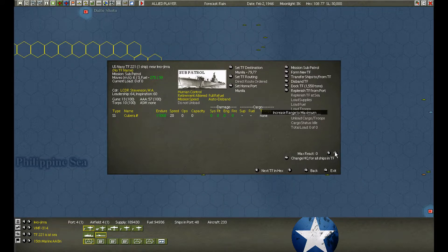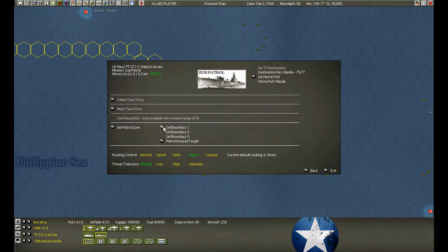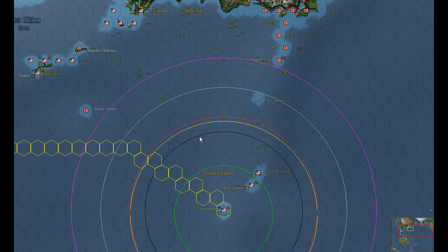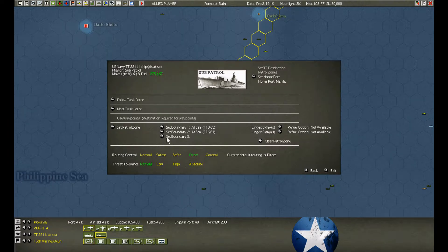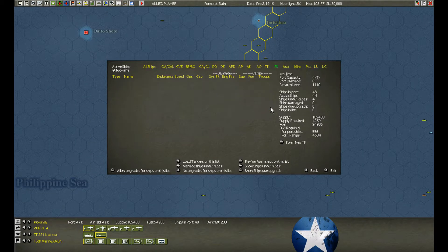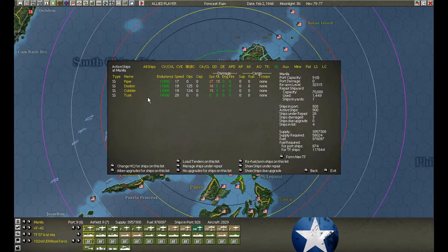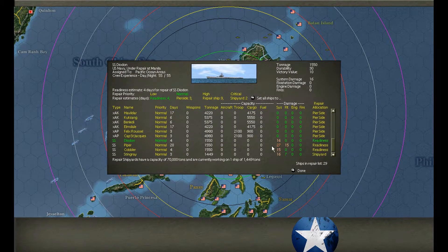Always reset for Manila because that gives us a little bit of cushion. If something goes wrong, we can always jump into Iwo Jima or Naha without running out of fuel. Lots of damaged submarines in Manila.